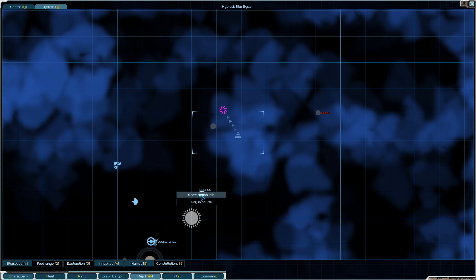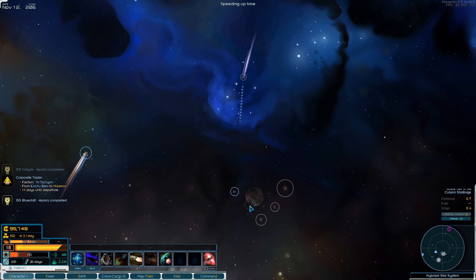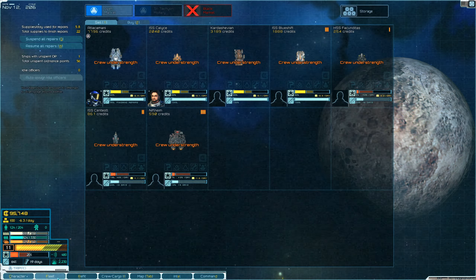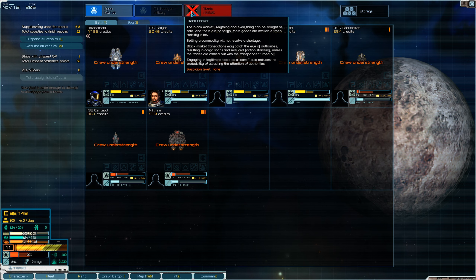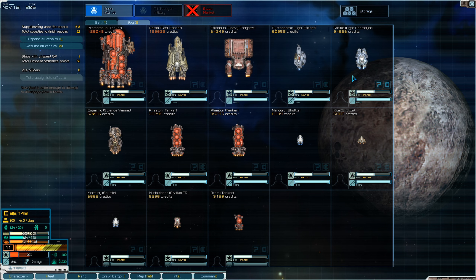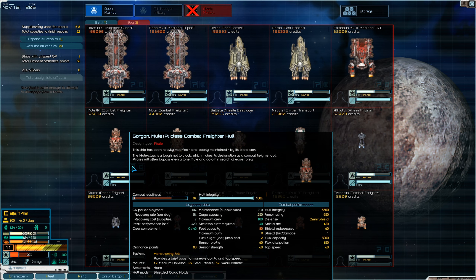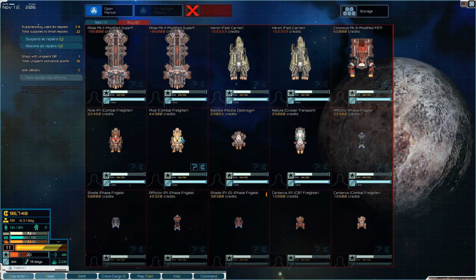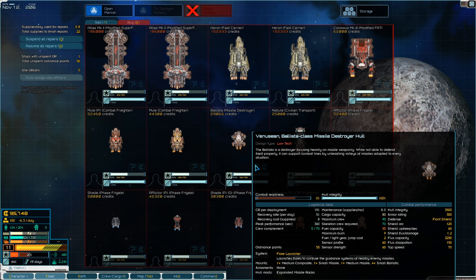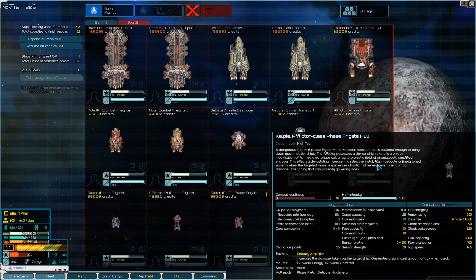Now let's go to the orbital station because we need to get some stuff changed around. Let's take a look at their ships. Not very much on that side. There's a missile destroyer - this is a new ship, I haven't seen these and don't know their capabilities, so I'm going to avoid it for now. I can't afford one of these anyway.